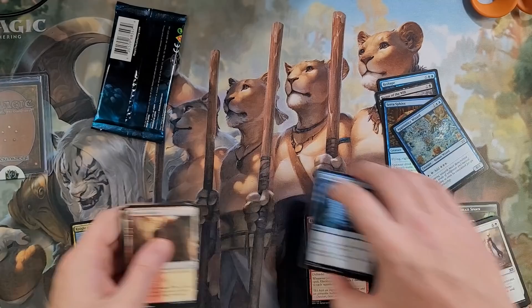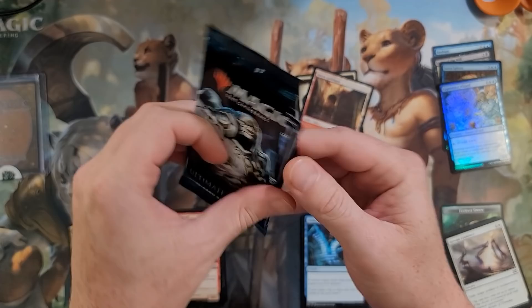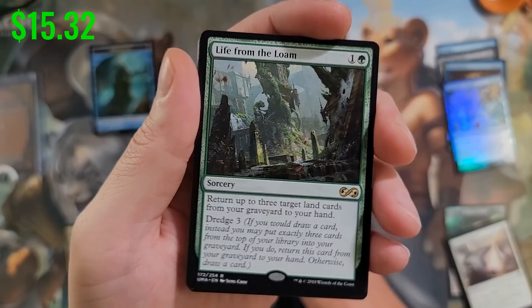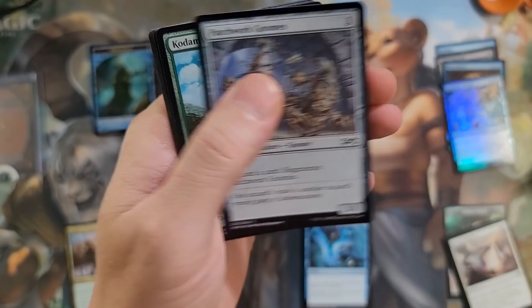Ultimate Masters — Karn, be our saving grace. Because that chant I just did, that little rain dance thing, did not work. We got a Homunculus. Vessel of Endless Rest is our foil. Life from the Loam is a pretty solid hit though — I think it still is. Eternal Witness is good too. We're pulling some value out of here. Mystic Retrieval and the old Stinger Fling, then a whole bunch of commons. I don't think anything really too valuable in the common slot there.